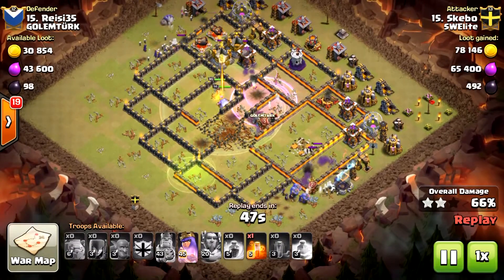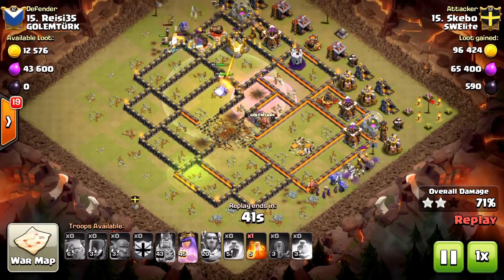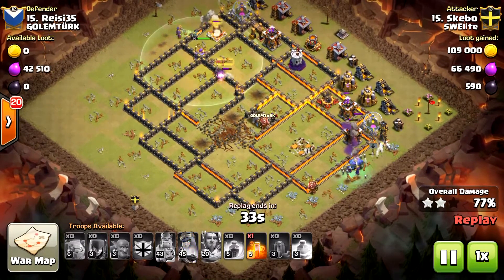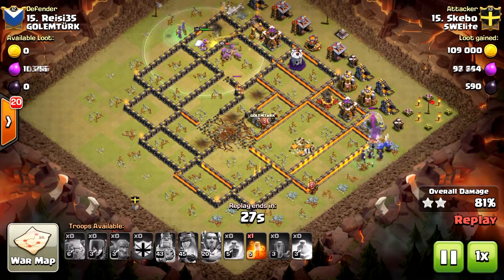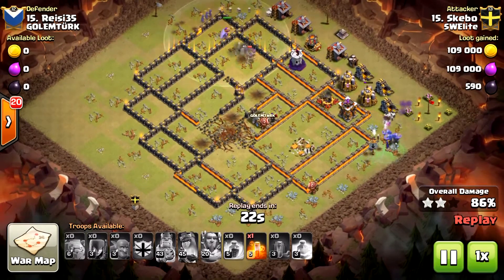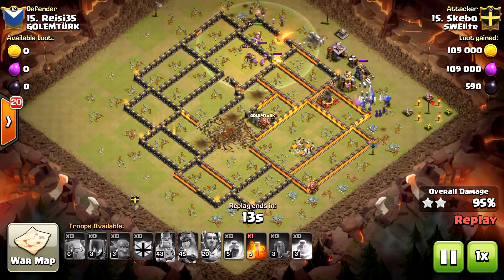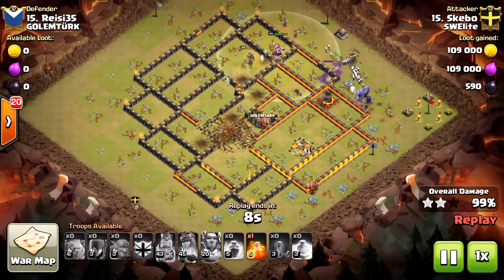It's all about the initial planning. You want to enter through the correct side and have a clear path reaching that second inferno tower — that's very important. One inferno tower can be devastating to any witches and bowlers still alive, because it's going to melt the skeletons so fast they won't be able to provide any defense. Unless you have your archer queen's ability left, you really have to plan it so that you reach that second inferno tower.